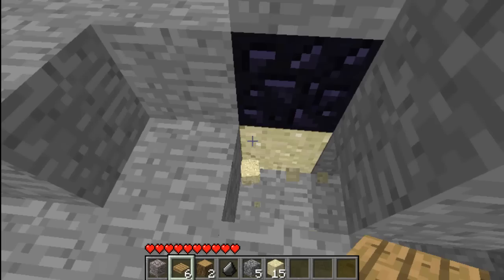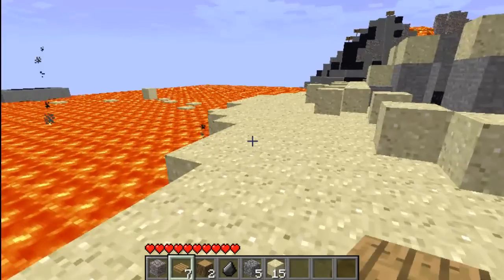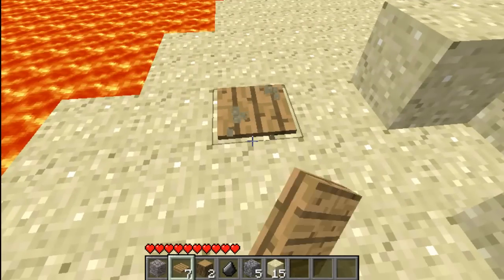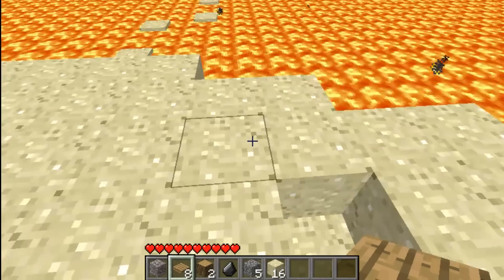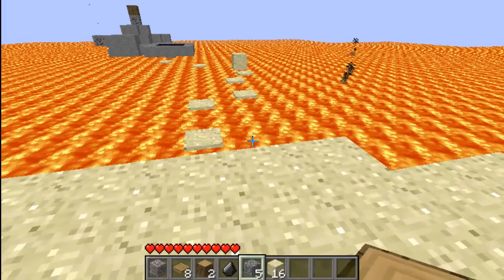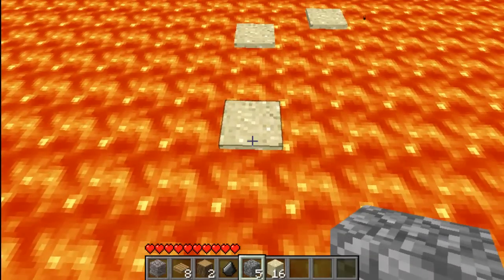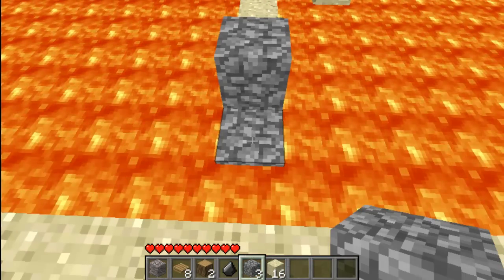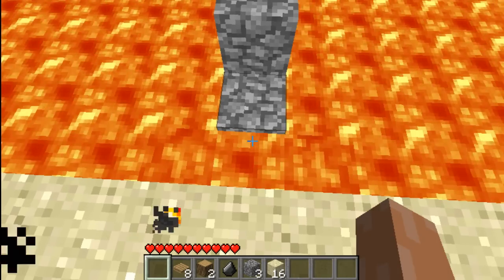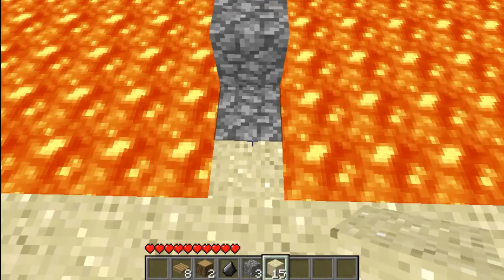We've got some stone at least, we'll make some stone tools now. I keep saying pressure plates instead of pressure pads. Oh, I don't like that noise — sounds evil. We use the shift click and then — oh I didn't want to use that. That's a good sign — right, watch — I'm a genius!